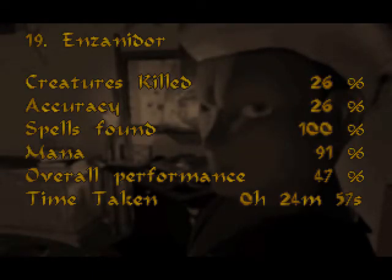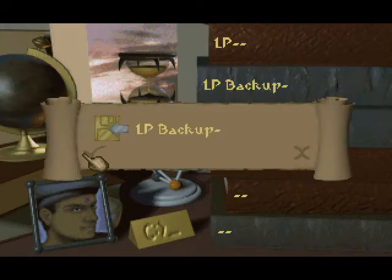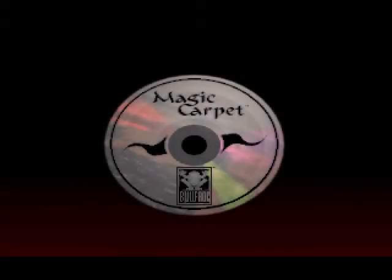Alright, so that's done — finally. Level 19: Enzandebor. Very nice. So I think I'm gonna end it here. But before we do that let's save it up again. And show you guys a sneak peek of what we've got in the next level — what's in store for us next time.